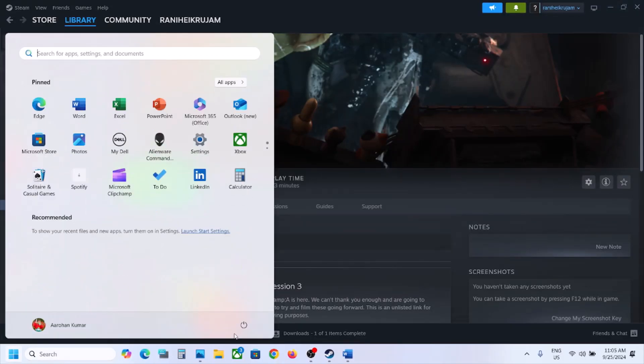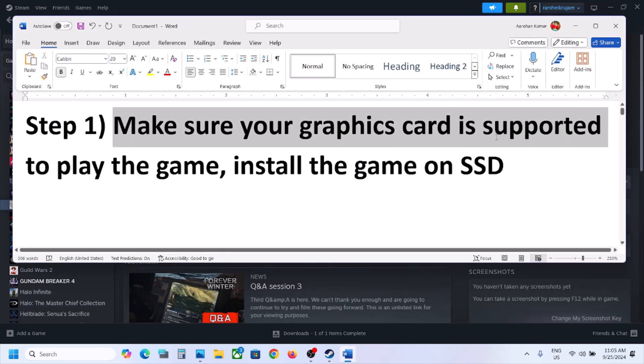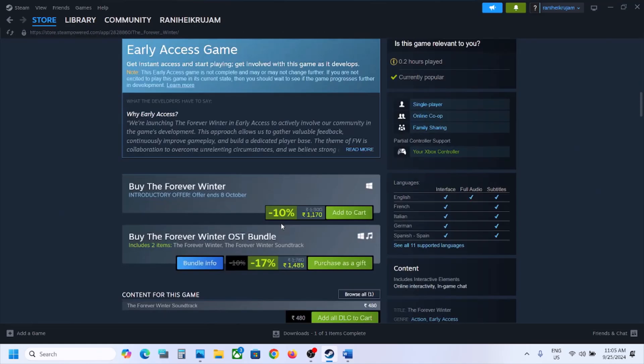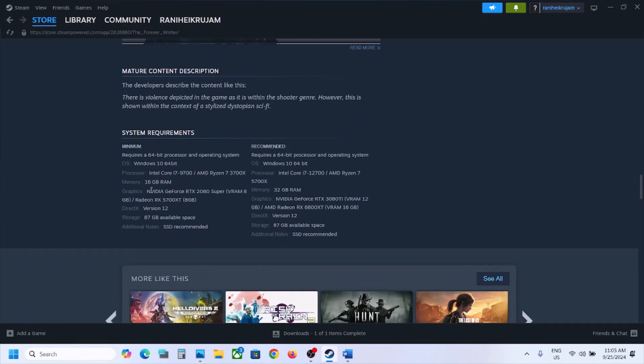The first step is to simply restart your computer, and after the system restart, launch the game and then check. The next step is to make sure that your graphics card is supported to play the game. Also, install the game on an SSD. You can go to the store page and check the system requirements — SSD is recommended, so try to install the game to an SSD.